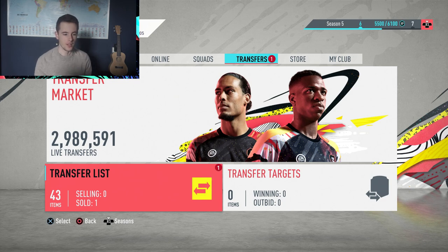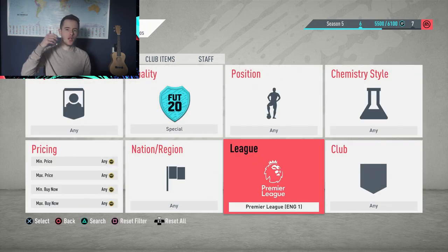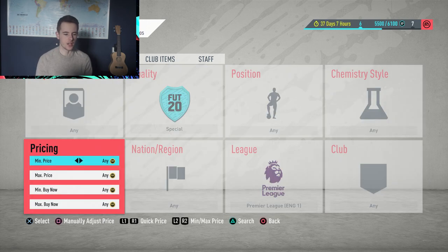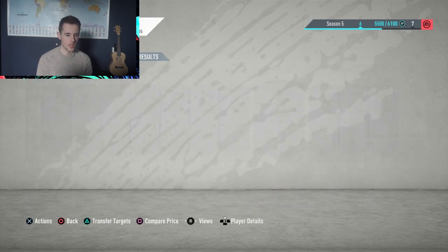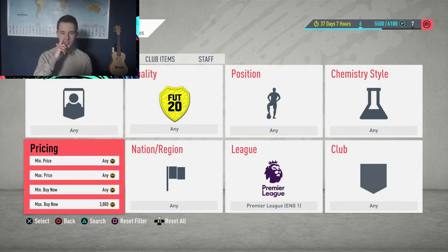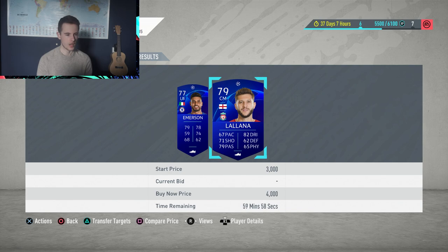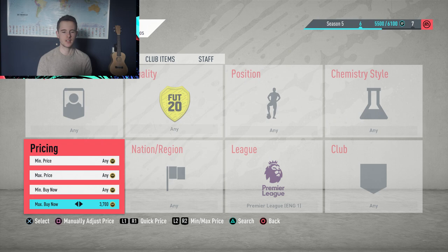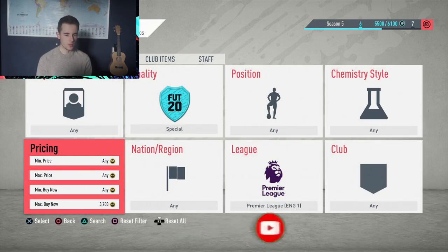Now jumping into the live trading. The filter is as follows: go to Quality, set it to Special, then select the Premier League — you can also use the other top leagues like Ligue 1 in France, Serie A in Italy, Bundesliga in Germany, and La Liga in Spain. The cheapest card on the market right now is 4.1 thousand coins. What you want to do is snipe these players for very cheap — I'll set the max buy now price to around 3,700, which is about 400 coins below the cheapest listing.